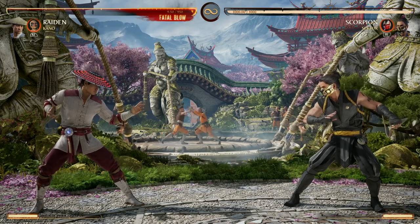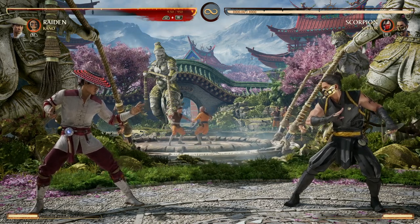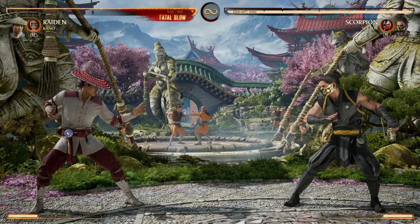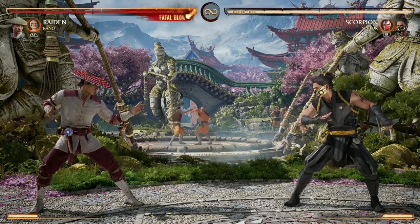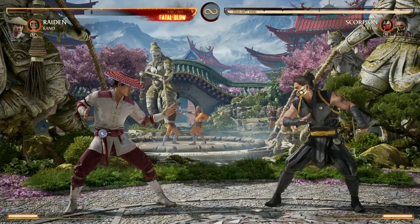Kano is going to be a really good standard all-around cameo that can be used for almost the entire roster. The reason why is his moves are pretty basic and easy to understand and work for almost every character's moveset. First and foremost we have a standard cameo move, the laser eye.